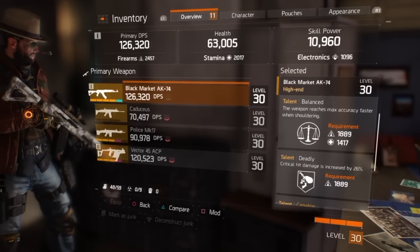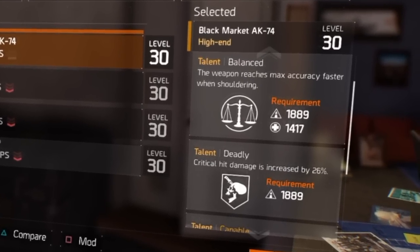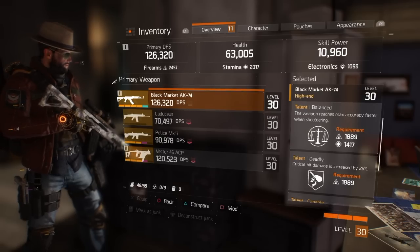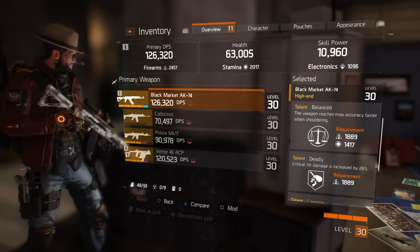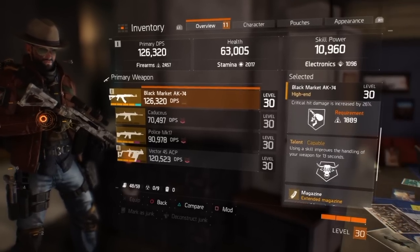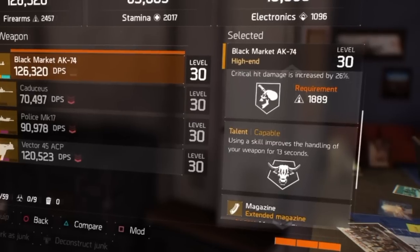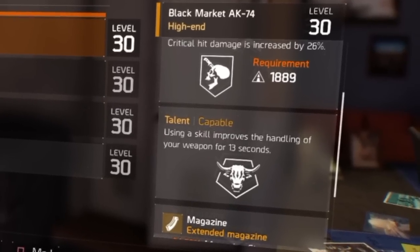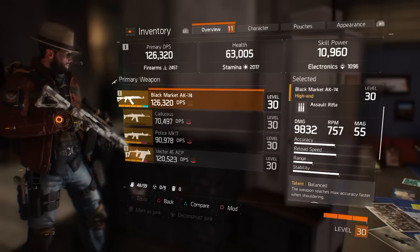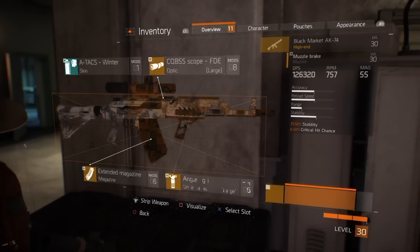That's what's on mine, and that's what I love. Balanced really helps with recoil because you reach max accuracy when the weapon is shouldered — that means aim down sights, as I clarified with Arix Gaming. Deadly gives me a whopping 26% more critical damage. And then Capable means that if I use a skill, it improves handling for 13 seconds. Combining Balanced with some attachments, the recoil is just non-existent on this thing.